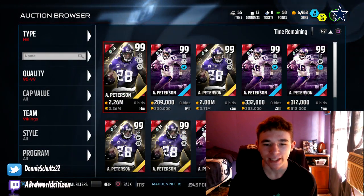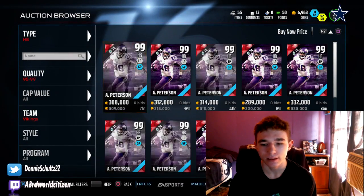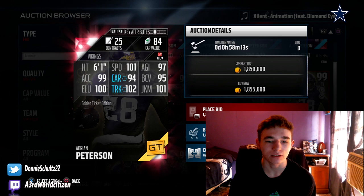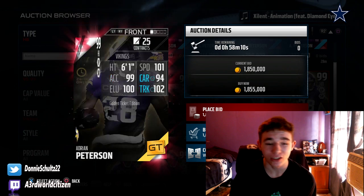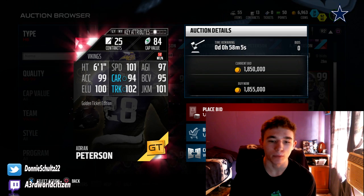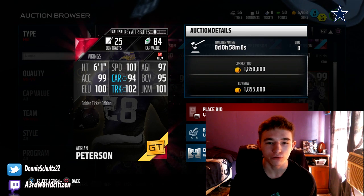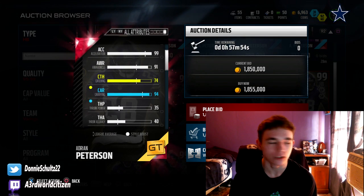The next player that we're going to be looking at is Adrian Peterson, up for 1.85 million coins. He's got 101 speed, 97 agility, 99 acceleration, 94 carrying — which is really low for a golden ticket; they should have upped his carrying to at least 97 or something. 95 ball carrier vision, 100 elusiveness, 102 trucking, 101 juke move, 93 strength, and 74 catching.